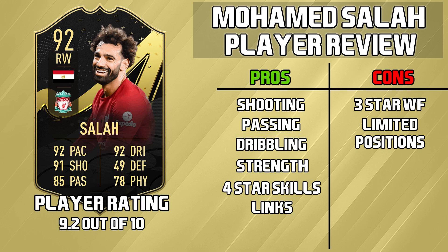Cons: this was the big drawback of the card - three star weak foot shooting. It was limited by this. You want to get it on that left foot because the three star weak foot is very very inconsistent. He can score with it - you did see that in the clips - but I would always try to get on the left. Also limited positions: he can only start on the right wing and right mid, so it's a small con but you'd like the flexibility to play him as a striker as well.